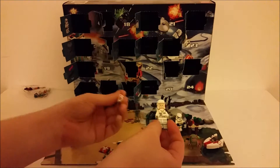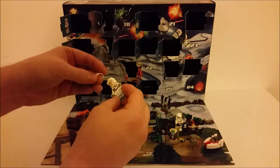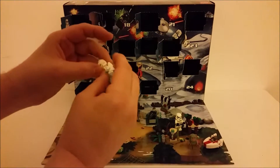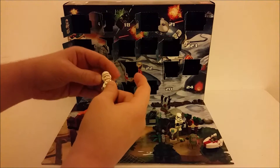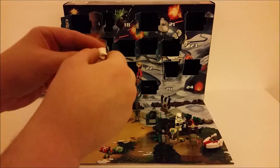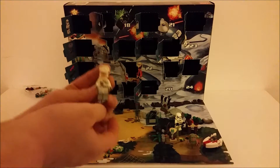Luckily you get two visors just in case. Wow, this is a fantastic minifigure! The visor just goes on there - let's make sure that's in. So when you put the hat on, the visor is over his face. Oh, actually you can take the visor off and put it up there on the top.